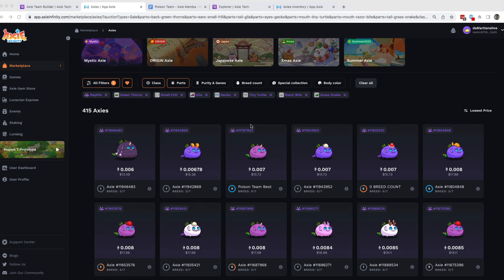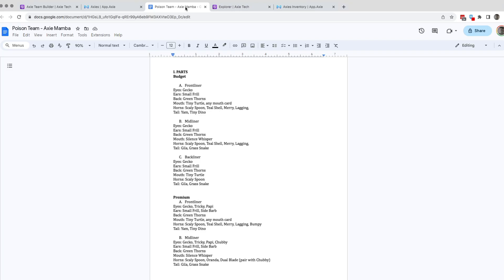The backliner should be sort of interchangeable with the midliner, because against ambush teams the midliner will also be the one to survive. Also, if you have Venoki, I put Venoki in the middle, so the backliner has to be able to do some damage. Venoki can do some damage but doesn't have gila, so I usually prefer to put gila at the back.